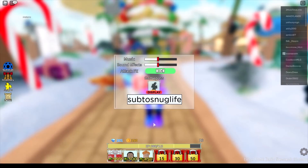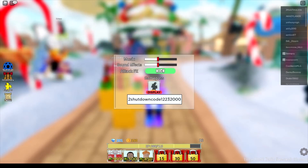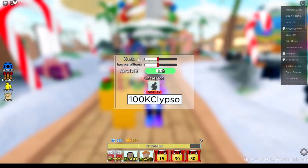Now we've got the old codes — I'm not going to read them all out, you can check my last video or just type them out. We've got liketo280k which gives you 150 gems, and the previous code also gives you 150 gems. Then there's 100kclips which gives you 50 gems.